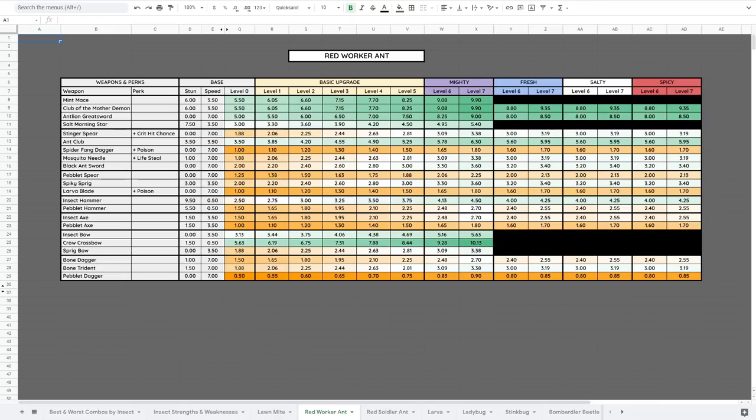The Red Worker Ant is weak to Stabbing and has no resistances. You can use almost anything against them. Early on, a hammer is the best of the starting weapons. Once you get the Ant Club, switch to that. They're also specifically weak against bows, so you could just snipe them. The top three weapons — Mint Mace, Club of the Mother Demon, and Antlion Greatsword — are also good options.